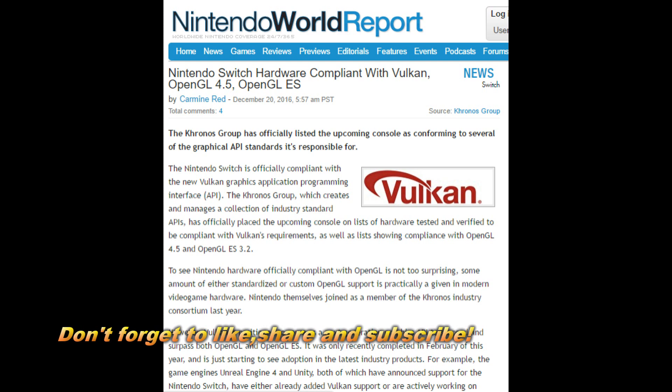The Nintendo Switch is officially compliant with Vulkan's graphics Application Programming Interface. The Khronos Group, which creates and manages a collection of industry standard APIs, has officially placed the upcoming console on their list of hardware tested and verified to be compliant with Vulkan, as well as showing compliance with OpenGL 4.5 and OpenGL ES 3.2. That's some new stuff right here.